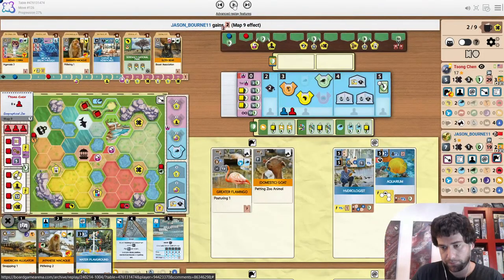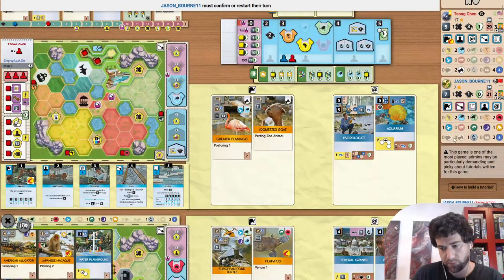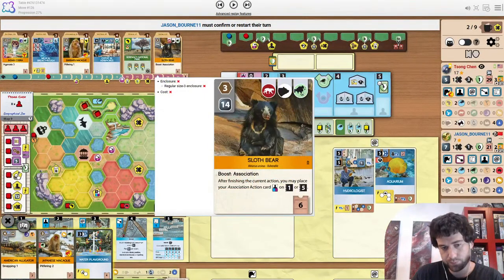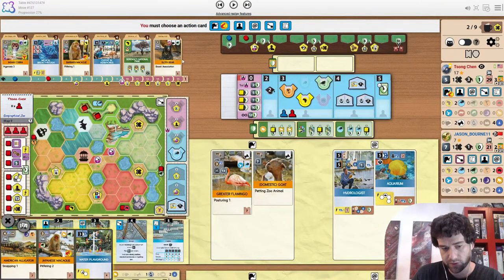Yeah, they're missing a Predator bear. Sloth bear is perfect for the opponent. I do wonder if Song is going to snap it up.